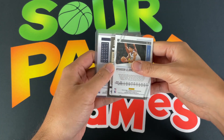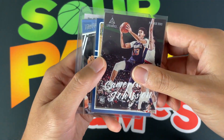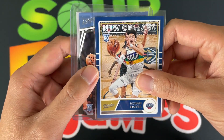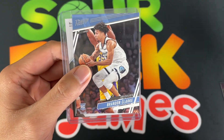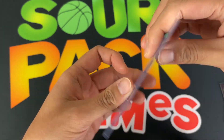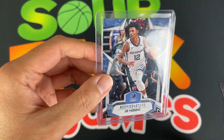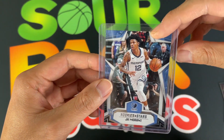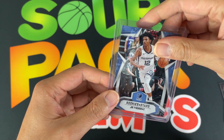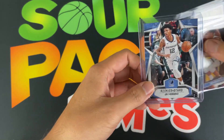So we got a Cam Johnson out of Luminance, a Jackson Hayes out of Classic, and a Brandon Clark out of Prestige. Our guaranteed card is a Ja Morant Rookies and Stars — that's an exclusive set within Chronicles, I think from the blaster or hanger box. So there you go — that is the first repack.